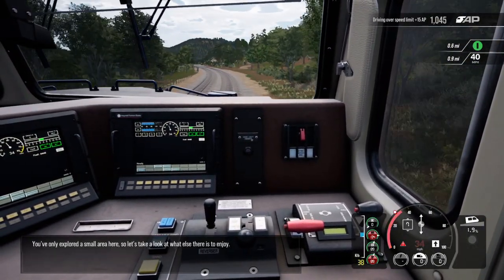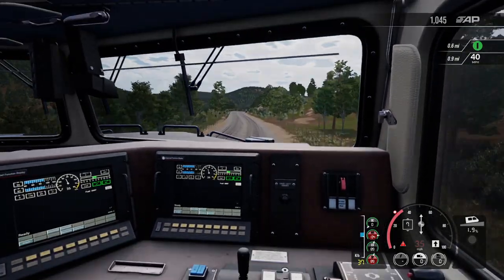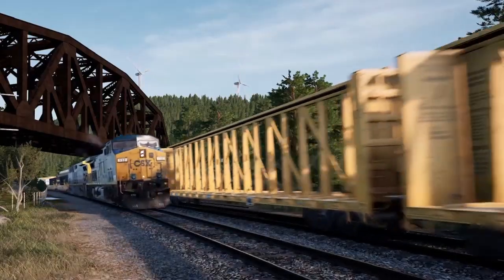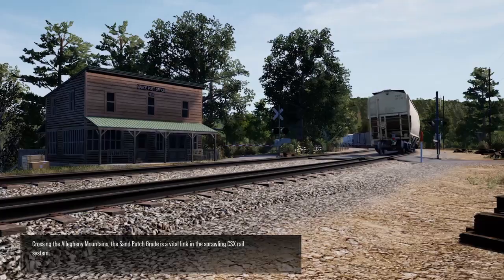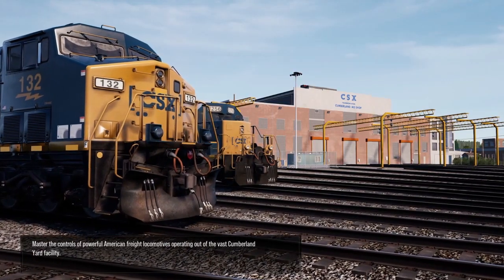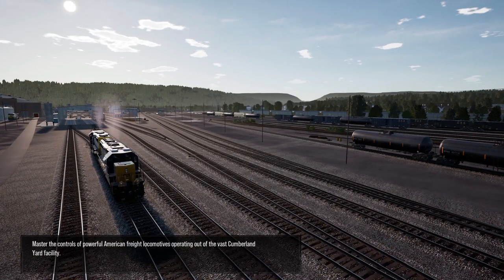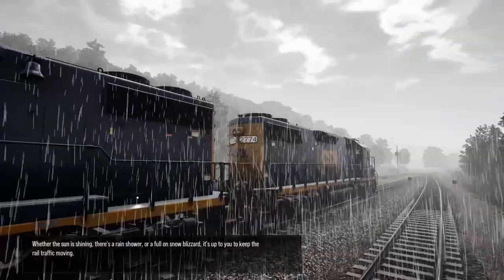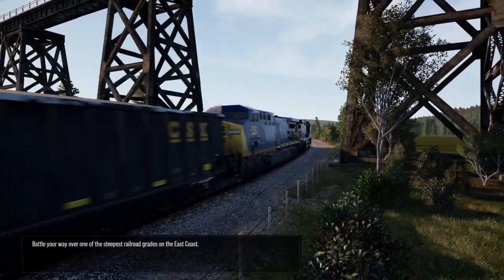You've only explored a small area here, so let's take a look at what else there is to enjoy. Welcome to Pennsylvania. Crossing the Allegheny Mountains, the Sand Patch Grade is a vital link in the sprawling CSX rail system. Master the controls of powerful American freight locomotives operating out of the vast Cumberland Yard facility. Whether the sun is shining, there's a rain shower, or a full-on snow blizzard, it's up to you to keep the rail traffic moving.